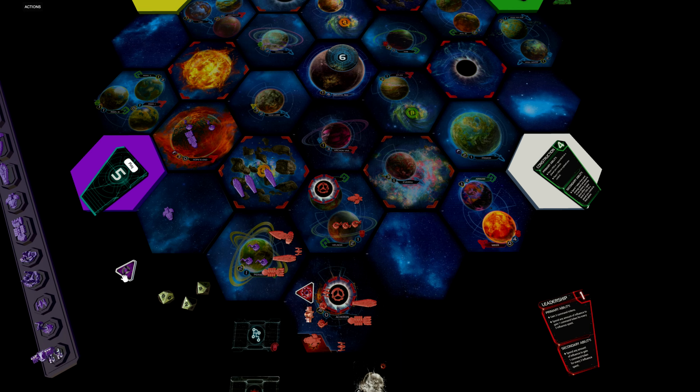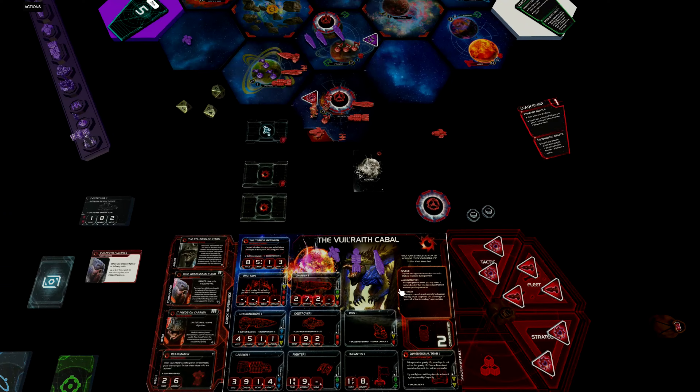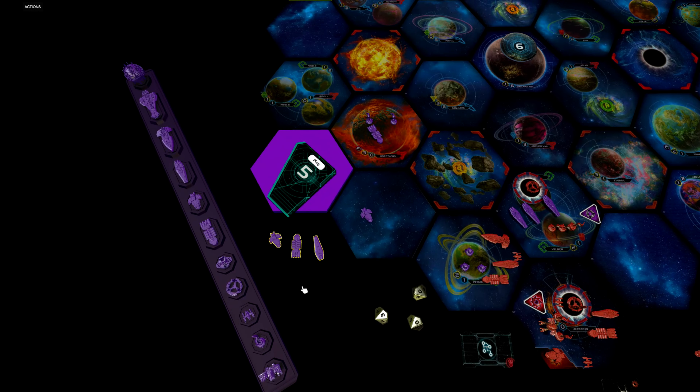If it looks like the Cabal player wants to keep all of your units on his faction sheet, then you must blockade one of his dimensional tails so that he must return all of your units back into your reinforcements. The Bulwraith Cabal came from another dimension and all of their space docks are gateways to that dimension — they are called dimensional tails and work differently from the regular space dock.